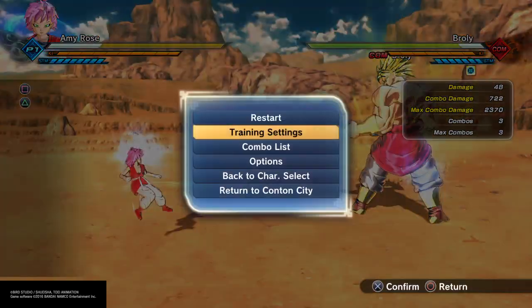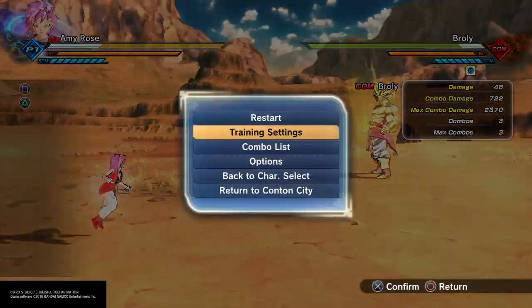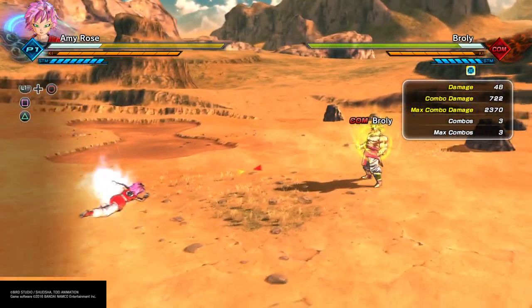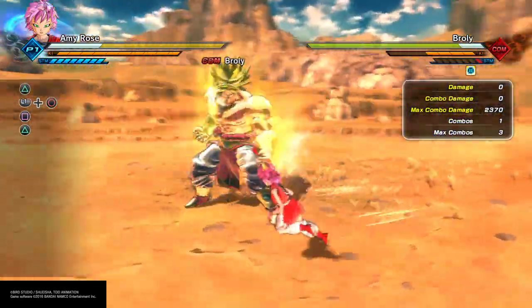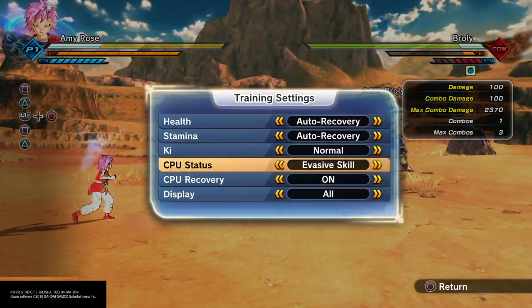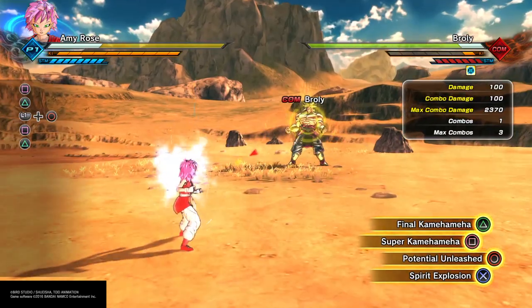We're gonna make Burly waste his Ki. Does he have an ultimate? I probably picked the wrong one. Really, you gotta waste your key, buddy. Come on Burly — there you go, buddy. Do it again Burly. All right, now he has no keys. Now make him stand still.